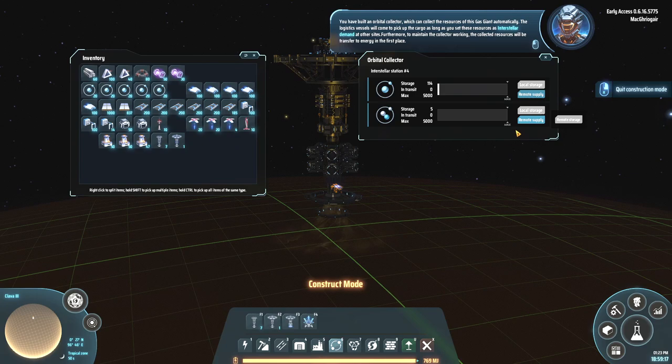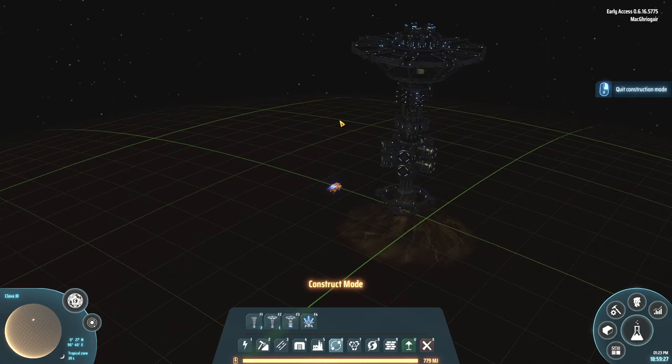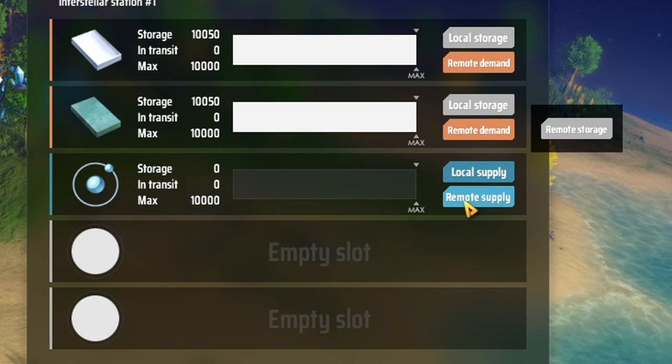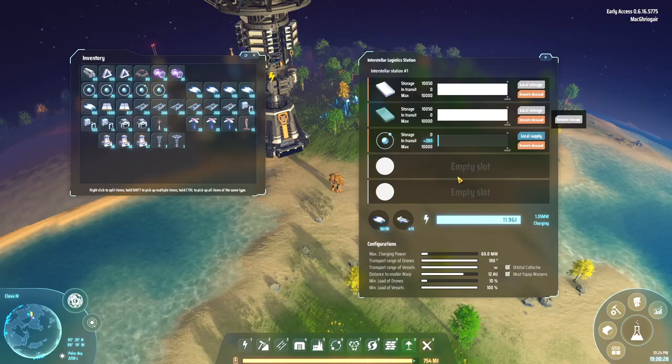Right now it's set to remote supply and remote supply — that's all you can set it to, and that's all you really want it set to. So let us get to our home planet so that we can start grabbing the resources. We are at our Interstellar Logistics Station, so all we have to do is basically tell it to go get this, and we need remote demand.